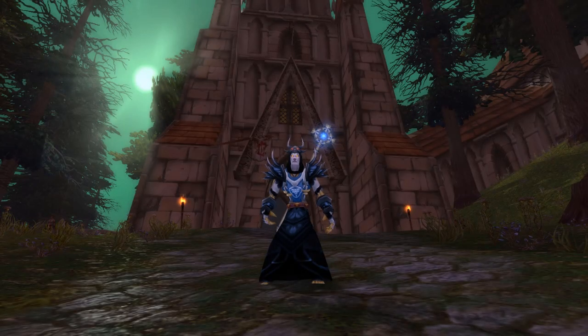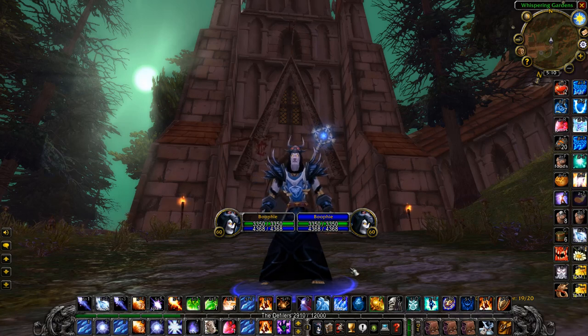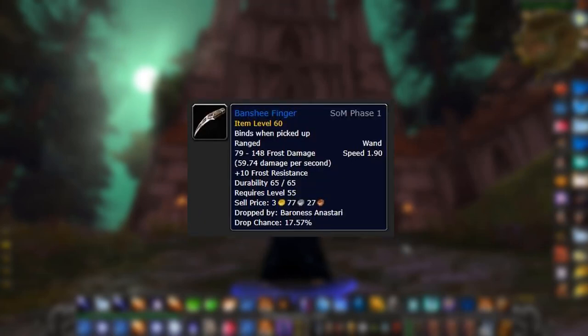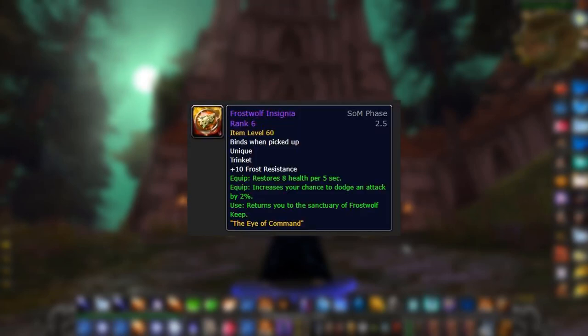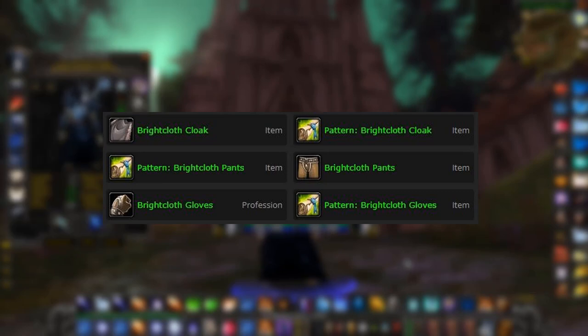To get your 60 plus frost resistance it's pretty easy — there are a lot of items in the game with frost resistance. For example, you can go to UBRS and farm the Frostwove Cape from the Beast. There's also a really good wand in Undead Stratholme that you can farm, and another easy thing is the Frost Wolf Trinket from the AV quest line.